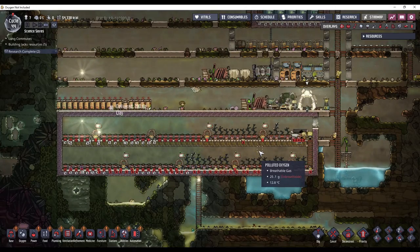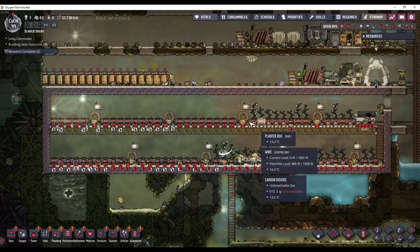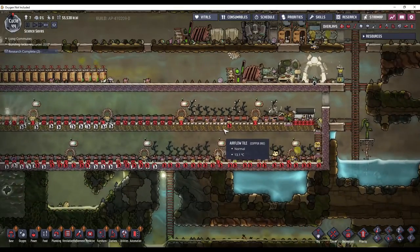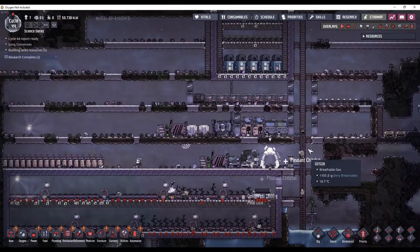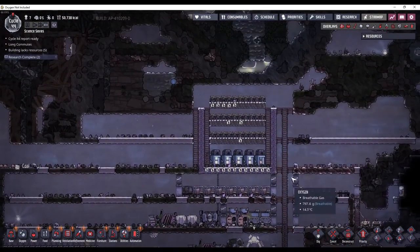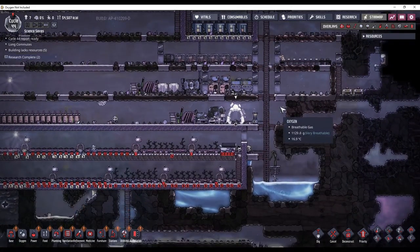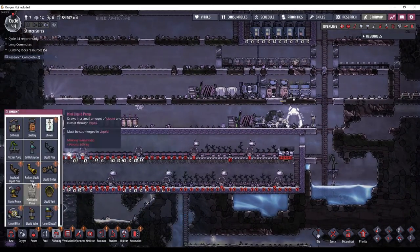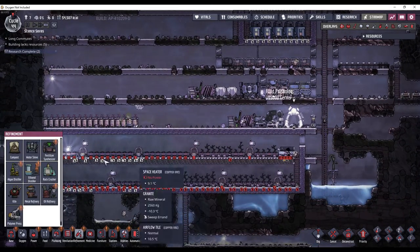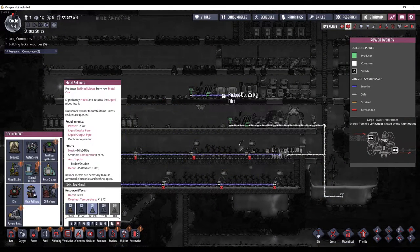This is starting to look pretty good now. I haven't planted the millwood just yet because I don't have enough dupes, but as I take on more dupes I'll plant more and more. Now that we've got oxygen and food under control, we need to get into refined metals. Refined metals can be made in a rock crusher, like we were doing, or in a metal refinery.